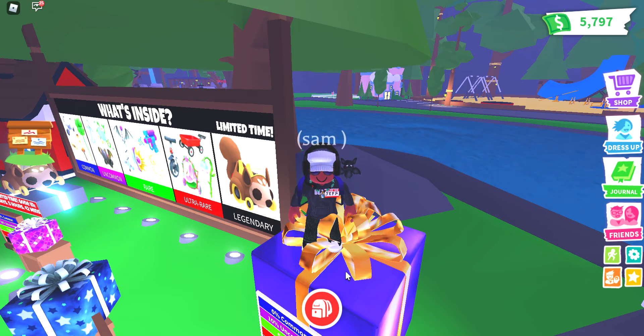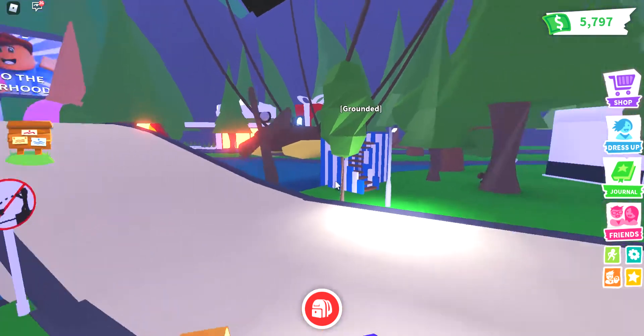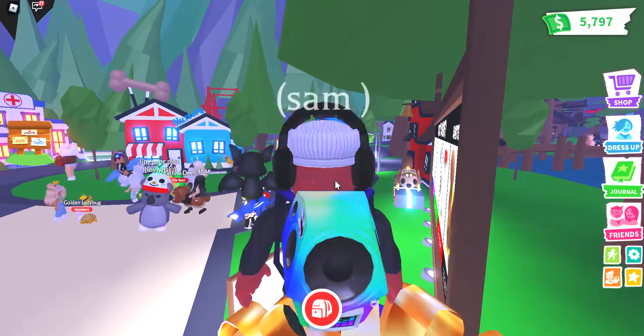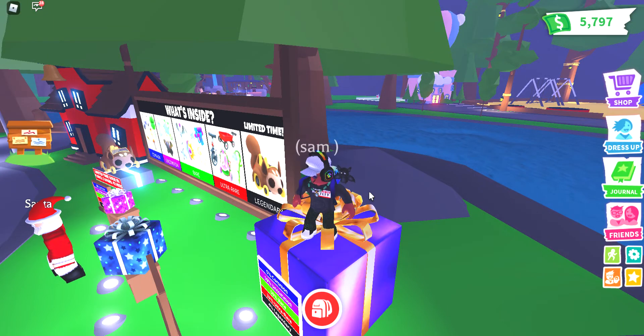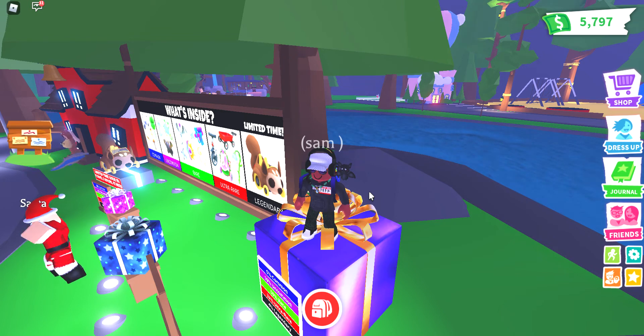I'm doing a challenge where you can't touch green in Adopt Me. The problem is everything in Adopt Me is green — it's horrible. My challenge is don't touch green; I've got quests I need to complete. If I do all the quests correctly, I win. But if I touch green, the video ends.